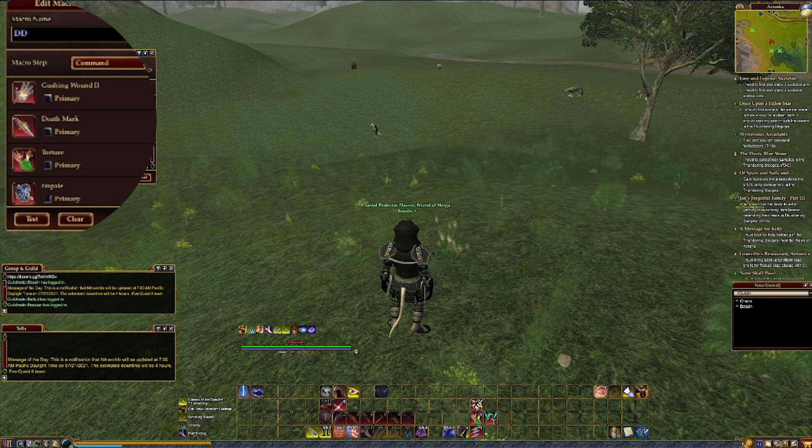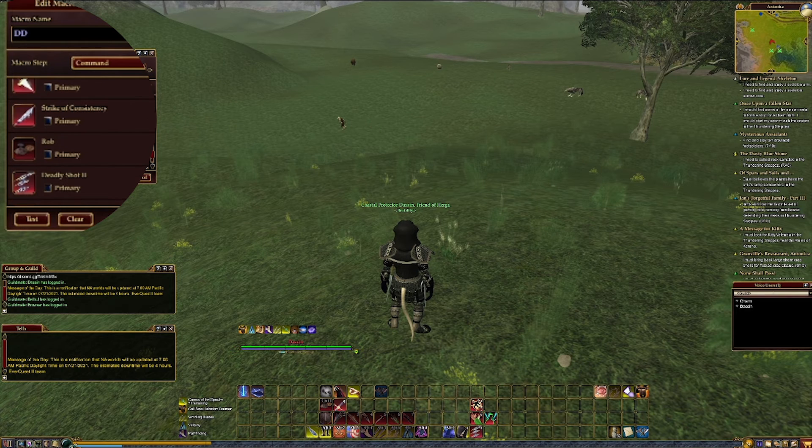Next we go into the regular abilities. They are organized so that they will trigger a heroic opportunity as it comes. They are staggered with a coin and a sword picture on each ability, and also paired up by reuse time to make sure they don't cast out of sync. Since this is PvP, I have also put Caltrops fairly high in the list, along with a lot of debuffs. The rest of the macro includes Strike of Consistency, Rob, and Deadly Shot — all until I can get better alternatives.